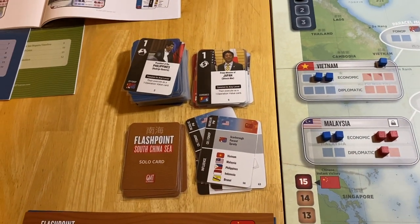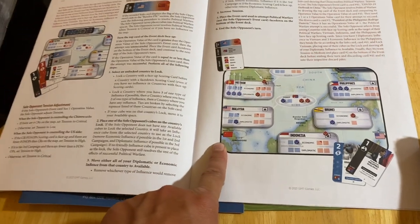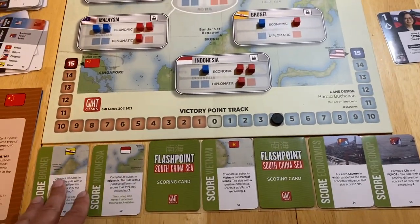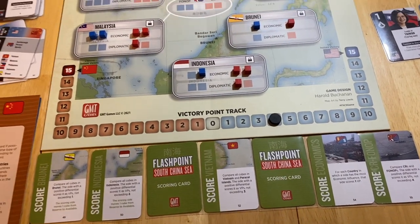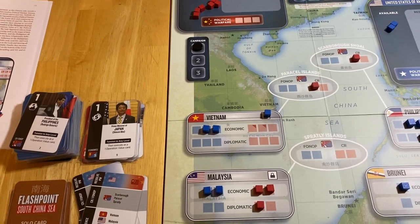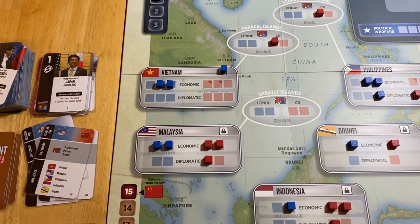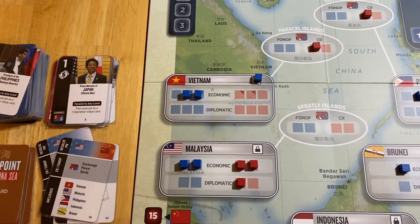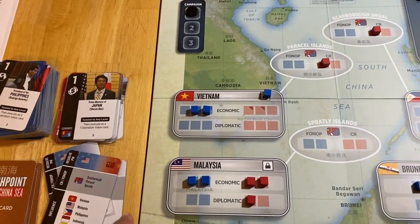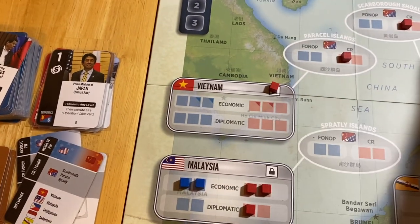Where is he going to target? After consulting the rules on pages 14 and 15 from the solo rulebook, you want to target countries with a face-up score card. Malaysia and Philippines are out of play, so he's not going to target those. He's going to try to target a country that has three of the same kind of influence. There are none. Next you look at countries with two influence among those available — Vietnam is the only one that fits that criterion. If there's more than one, you break ties using the solo card, starting at the top and working down. So he's going to hit us in Vietnam, and this is going to hurt. He's going to bump our cube out and wipe us completely out of Vietnam.